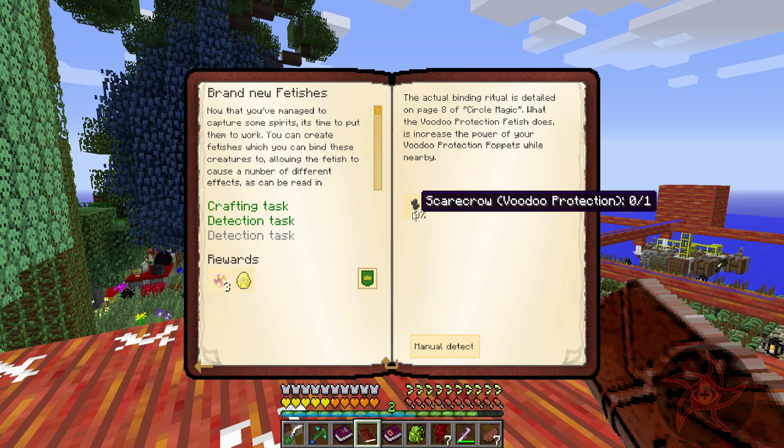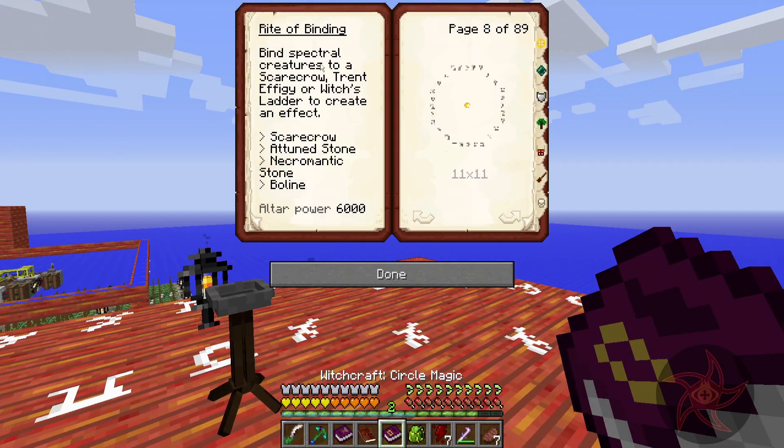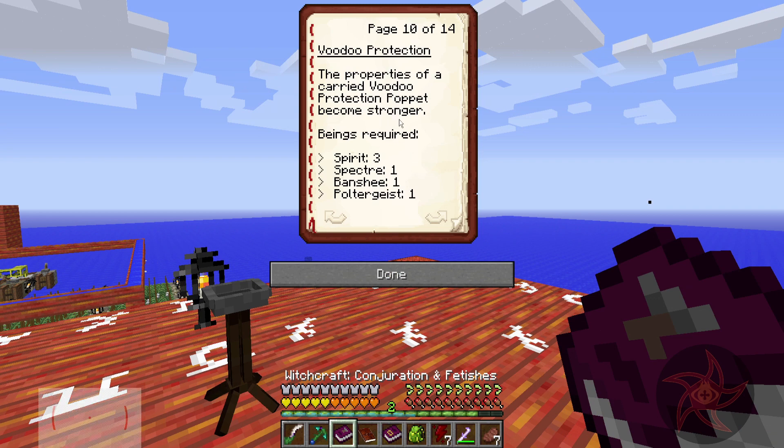And now it wants me to make a Scarecrow Voodoo Protection — apply Conjuration and Fetishes to a Scarecrow, Trent Epogee, or Witch's Ladder to create an effect. And this is our ritual here. If we look at Conjuration and Fetishes, this is the recipe for Voodoo Protection: three Spirits, a Spectre, a Banshee, and a Poltergeist.